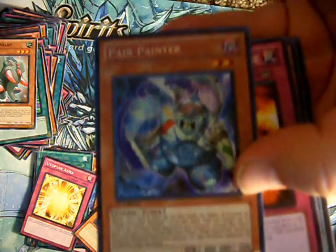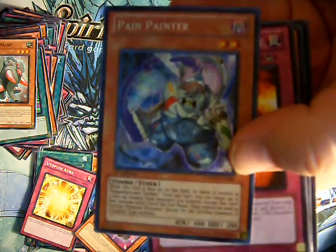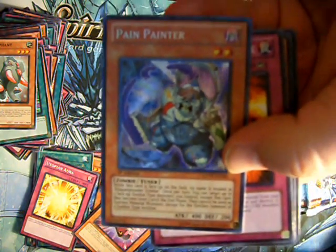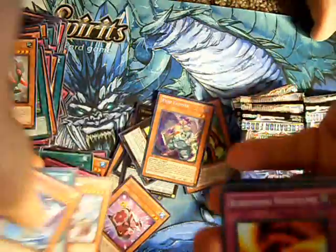Oh! Secret — Pain Painter! Very cool. Ghost Ship — pretty good rare too in the same pack.